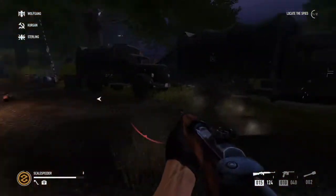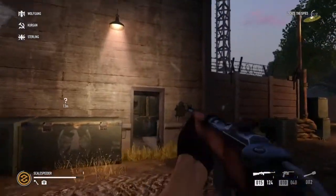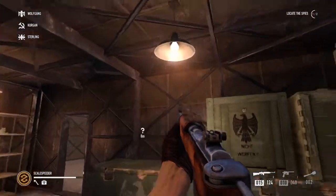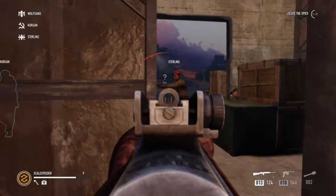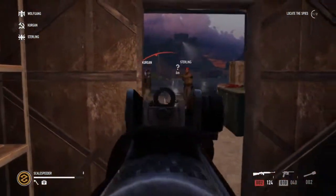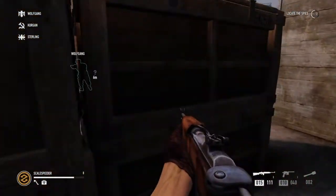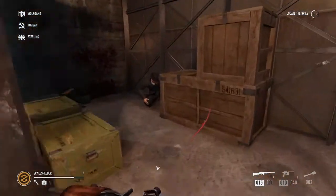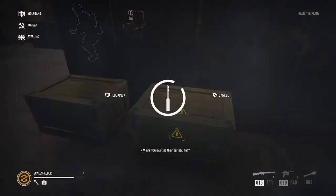Is there something on top? Oh, there's upstairs, isn't there? Oh, there we are - how do we get upstairs? Oh there he is, is that him there? Hello buddy! Help us escape please! You must be their partner, huh? Nice!